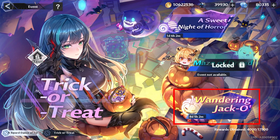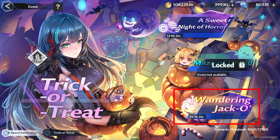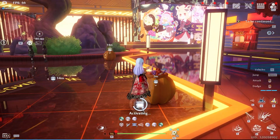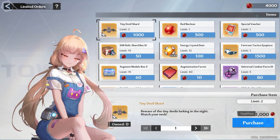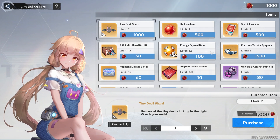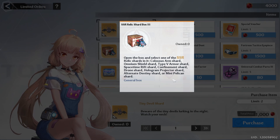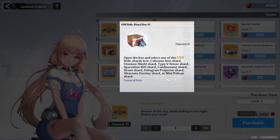Then we have the next Halloween event, and every 2 hours you can press this button and instantly teleport to Meoria. There, you're going to be able to click on 5 pumpkins to collect rewards. You want to do this so that way you can get points that you can use in the store, which also offer some very valuable items. One thing to note is that the SSR Relic Box offers mini Pelican Shards, so for those vote mains, you might want to go ahead and try to get those.